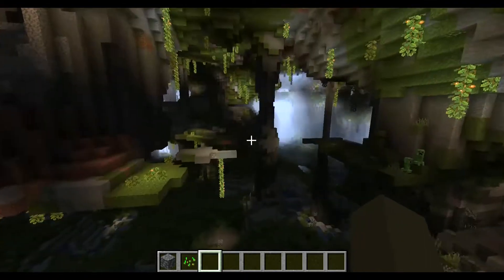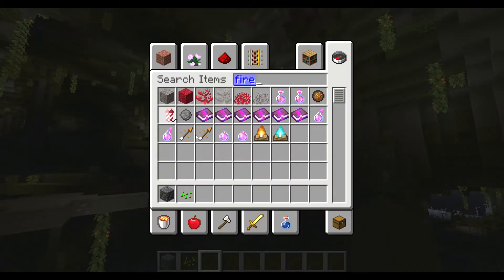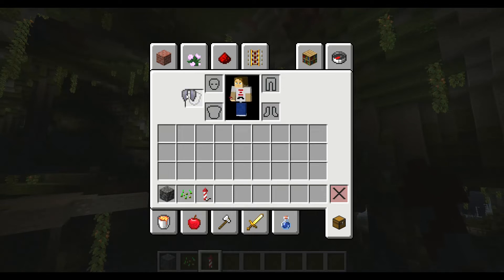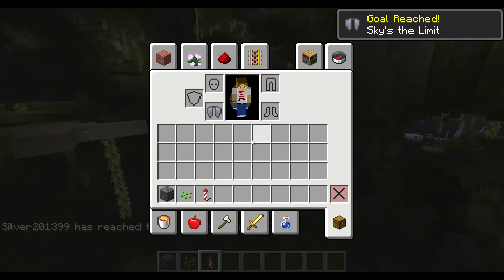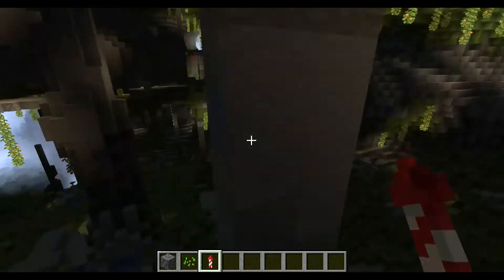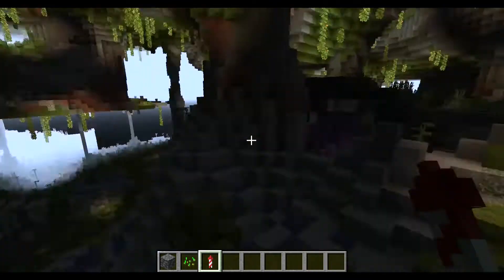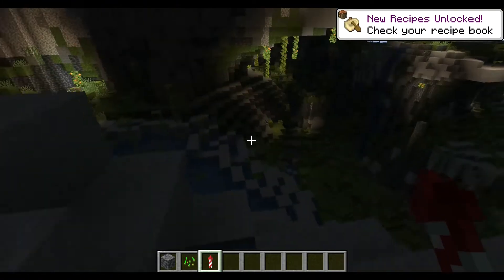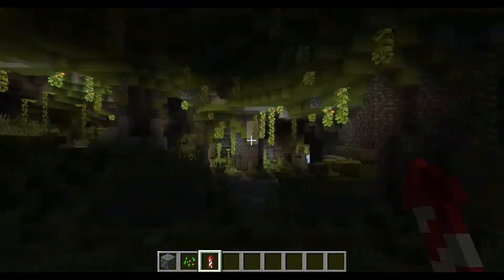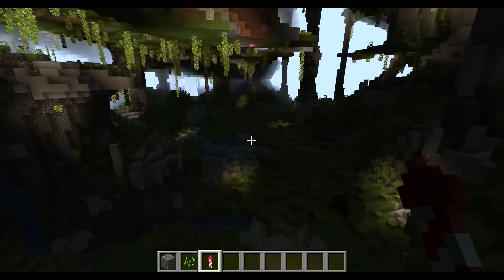They're going to be a lot of fun to explore. I've got to do this — a firework rocket and an Elytra, because I want to know what it's like to actually fly around in a cave. This is incredible. I never thought this would be possible. Look at these. People are actually going to need an Elytra to fly around caves now. Before, caves were so cramped you didn't need an Elytra — you were better off with a chestplate. But now I'm not so sure anymore.